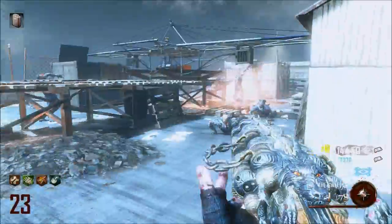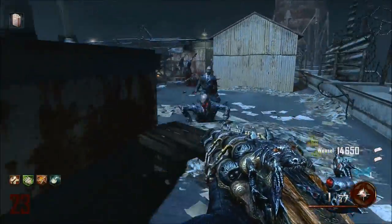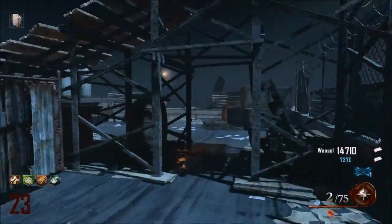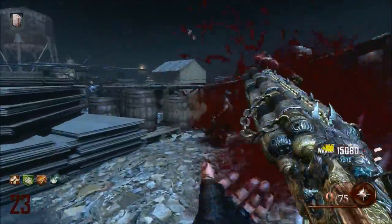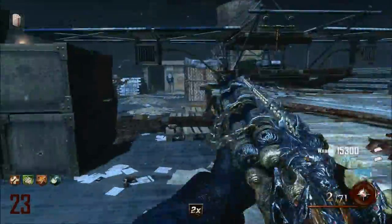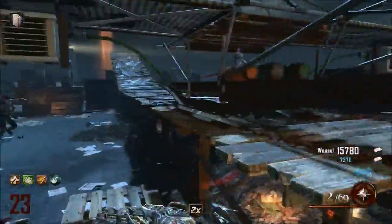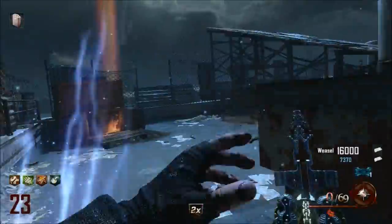The footage you're watching right now is actually the original pack-a-punched upgrade of the Blundergat — this is the Sweeper. This is my preferred upgrade of this weapon. It's an amazing weapon if you're going for high rounds, 30 and above. If you're running through the corridors or through the cell block, you can completely dissolve enemies in front of you combined with Double Tap. This is probably the best weapon in Black Ops 2 Zombies to date — if you're not using this, you're definitely doing it wrong.